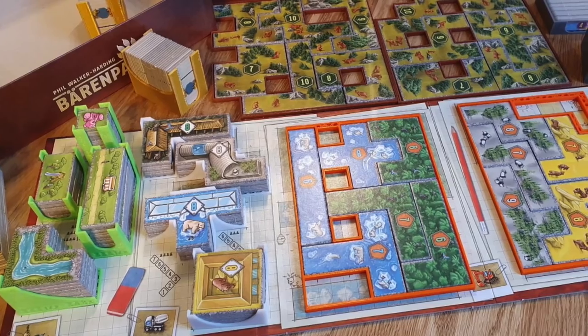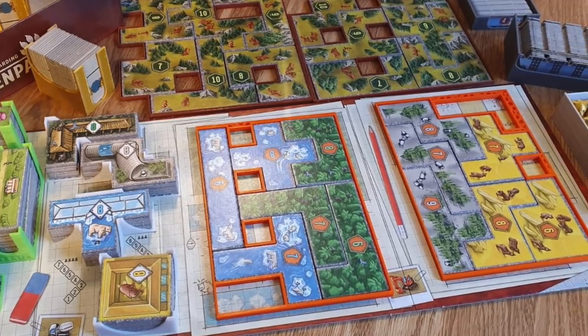Number 4 is very animal-specific — just one animal: bears. Barenpark is another polyomino game where you're placing pieces to build your own bear park. I've never been to a bear park but I would go to one. Designer Phil Walker-Harding does an excellent job of taking a few simple mechanisms and making a great game. You're filling in different areas and building up your bear park.